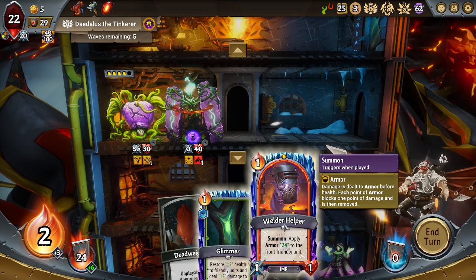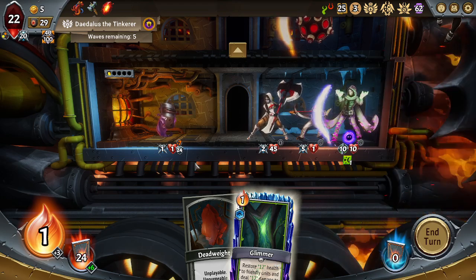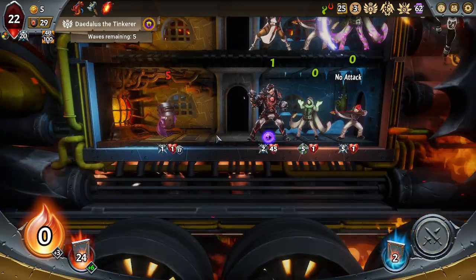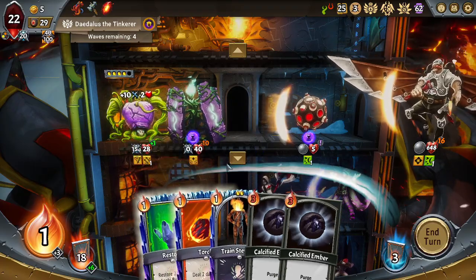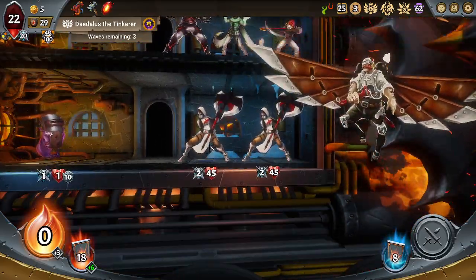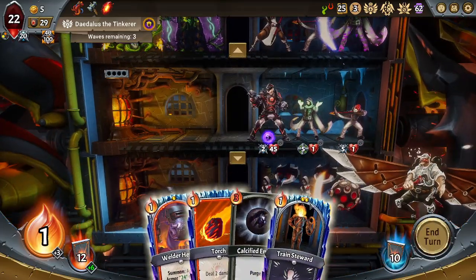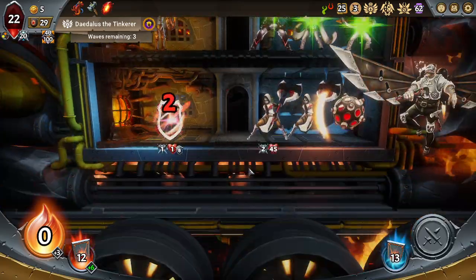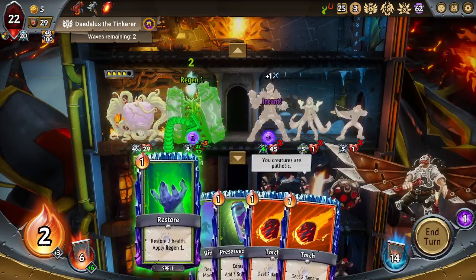I don't know that I put this down — it steals cultivates. I don't even know if I want to have these die. We can do this. Hitting me is good — that's what I want. Alright, we're killing everything, we just need to find our glimmers to heal back. This fight is already solved.